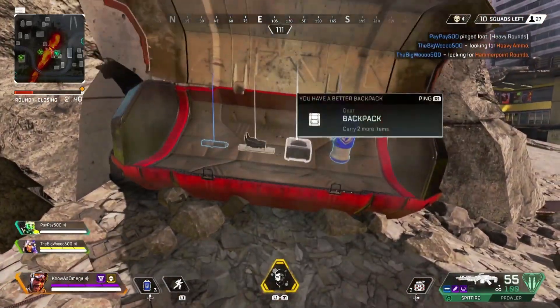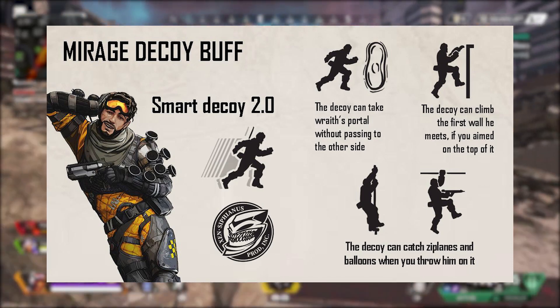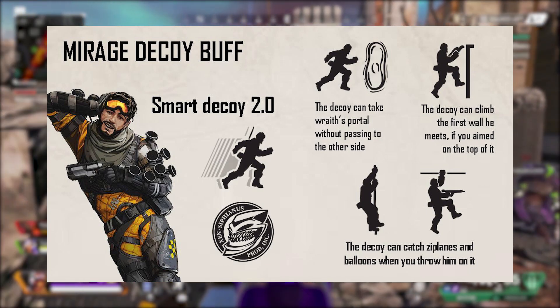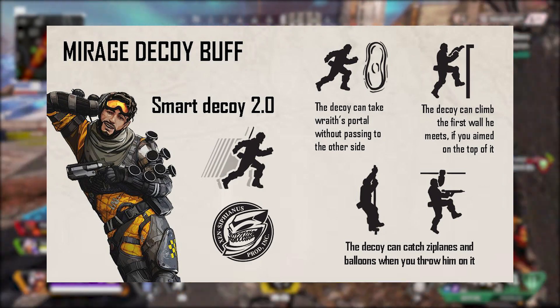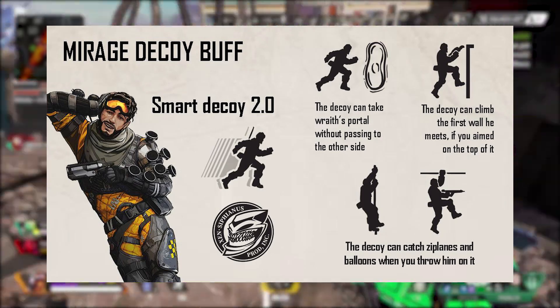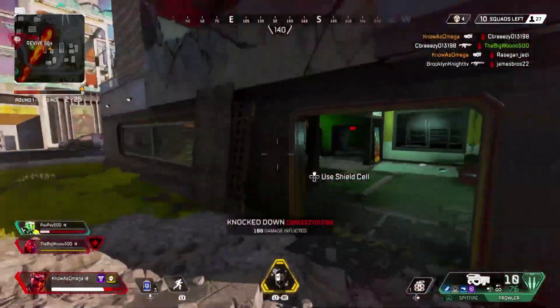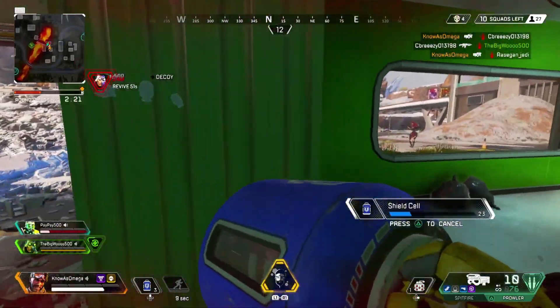Basically what the Smart Decoy 2.0 would do is it would allow the decoy to take race portals, and it would also allow the decoy to climb up obstacles if you aim at a certain point above it. Personally, I think that's great — it just makes it more realistic, because you want to make his decoy as close to what a player would behave like as possible. Otherwise it doesn't make sense to even have something like that in the game. It kind of seems like they're one foot in, one foot out with Mirage. I think they need to go all the way and just make his decoys really powerful.